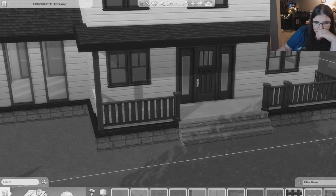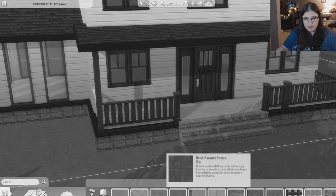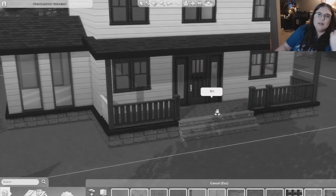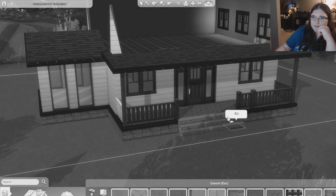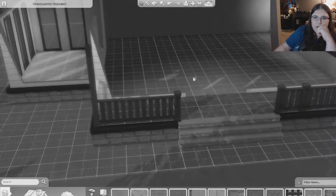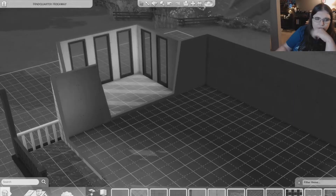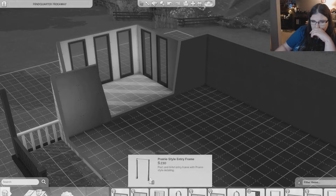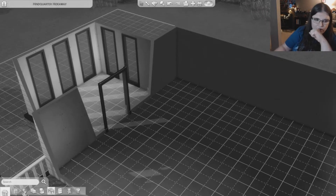Let's pick the flooring for the outside - I almost want to go with some masonry. Let's maybe do these cute little brick pavers; there's no other color option and I don't remember what color they are, so we'll go with those. Then let's back it up for just a second and do the archway going in here. Now we'll do the kitchen.